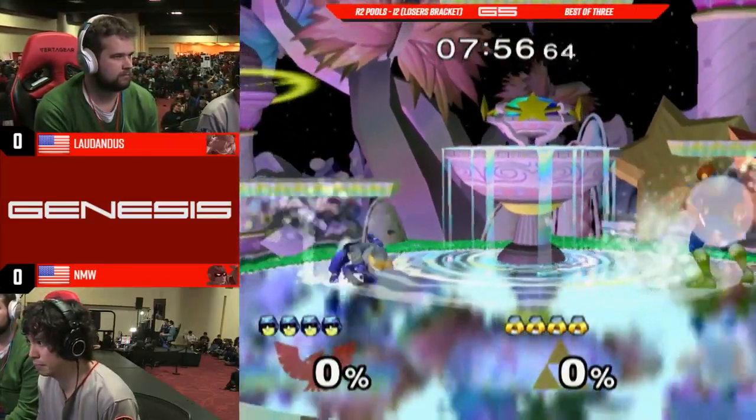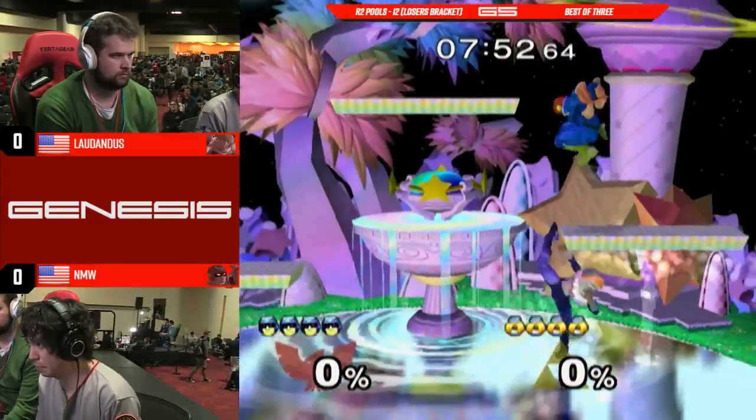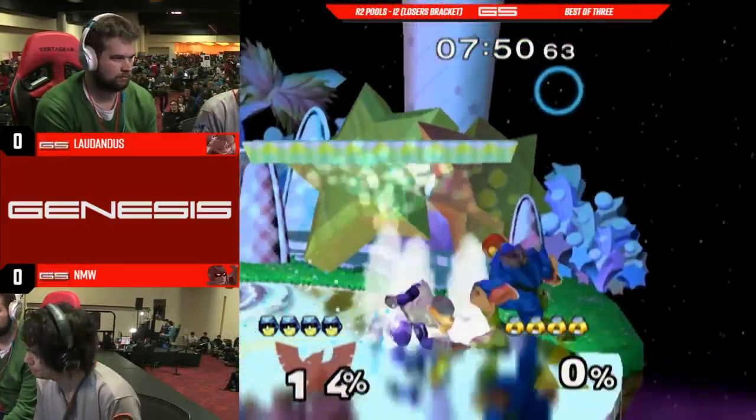I like the Stomp strategy, but it's kind of not as effective on this stage against Sheik, because Sheik has better anti-air answers. She can sometimes just tilt you out of it.